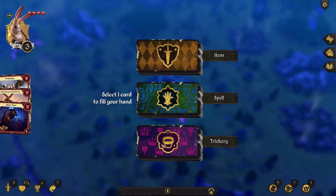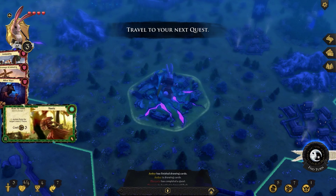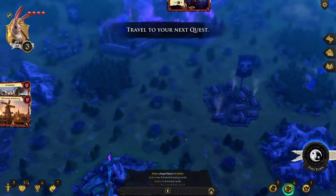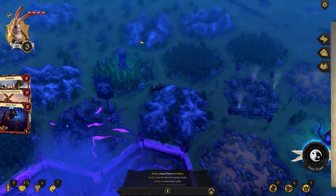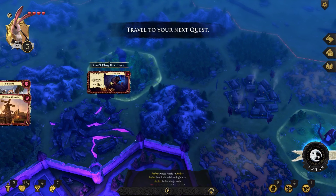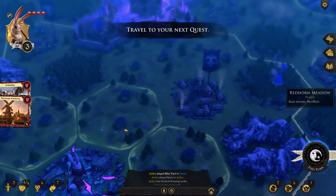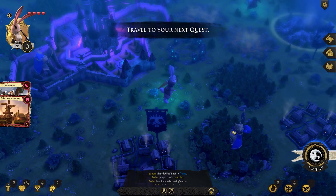I draw trickery and spell cards. One trickery: both heroes gain plus one prestige per turn until either hero dies. Haste spell: plus one action point per target for their next two turns, costs three magic. Mercurio has the highest prestige — making him the prestige leader — which is actually really bad for us. I want to play the mutual prestige trickery, but I can't quite execute it here. My next quest is all the way across the map.